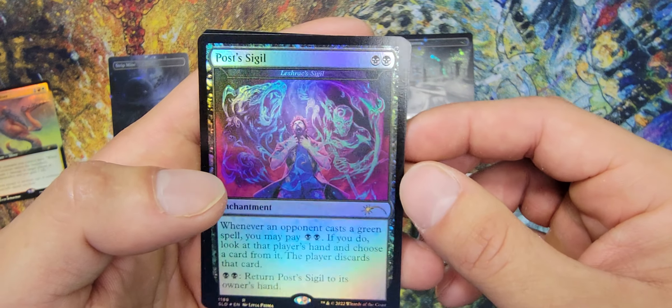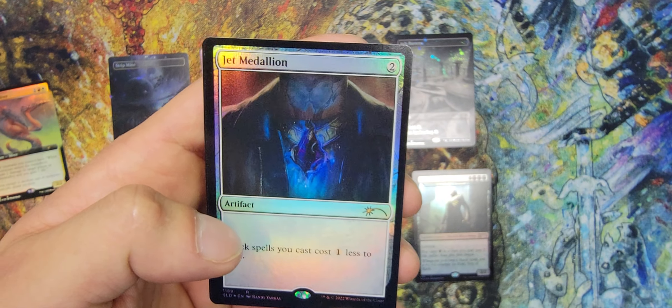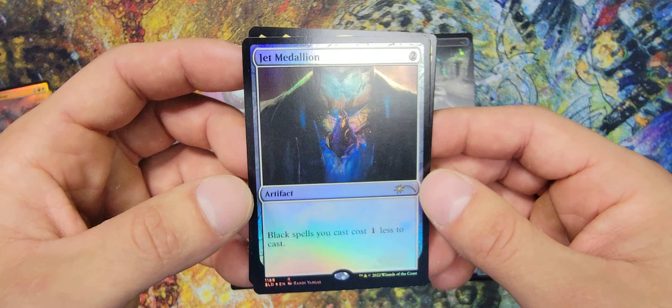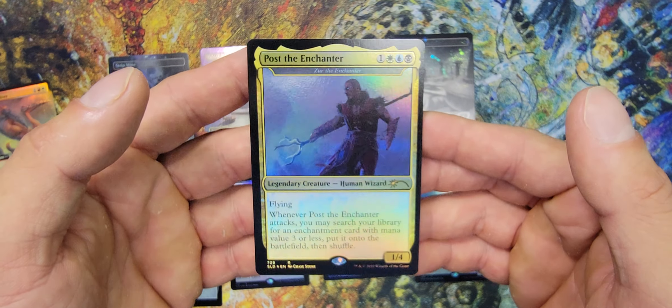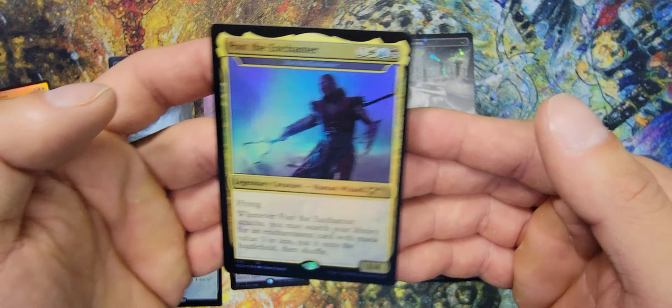Here we go — the Sigil, Post Sigil. And Jet Medallion — the card that really piqued my interest in this Secret Lair. Beautiful. Could always use more medallions. I can't wait till we get a reprint of the medallions — they're very useful cards in Commander and they deserve a reprint. Is this the first foil printing of Jet Medallion? I think it is — I don't think the medallions have foil versions; one or two might be in another Secret Lair. And Post the Enchanter — very nice Secret Lair card, reskin of Zer the Enchanter. Very, very awesome.